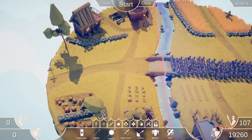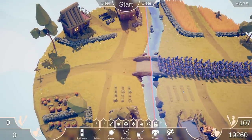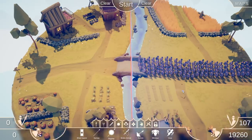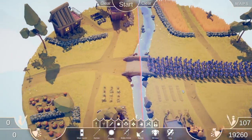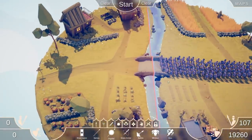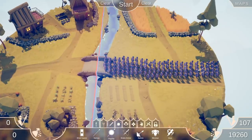A viewer named Jace Bunch suggested doing the 300 battle — find a tight spot and basically do it. There are really only a couple places in the game that have tight choke points: the fortress level and the medieval level. I chose the medieval level because it's very tight, so we're gonna see if any army can beat these hoplites here.